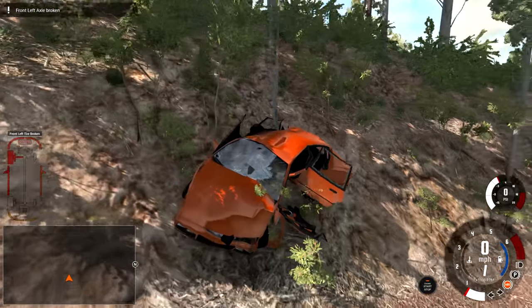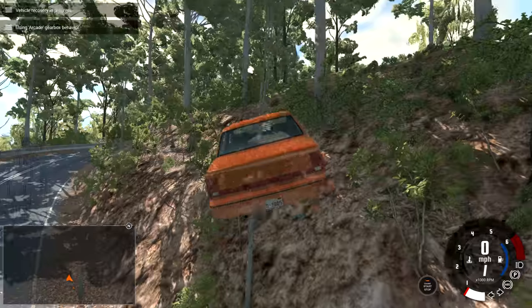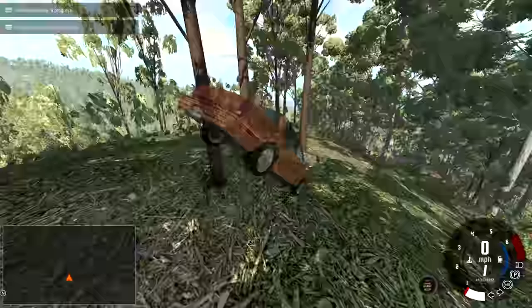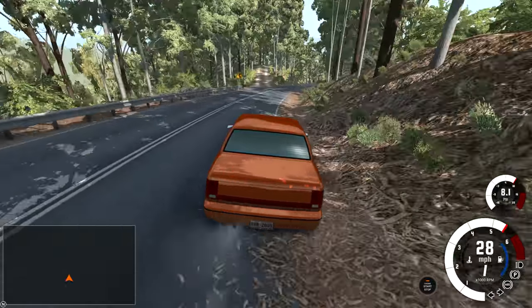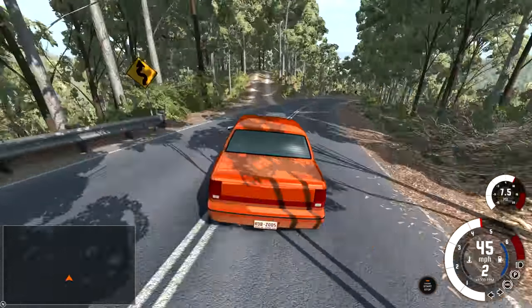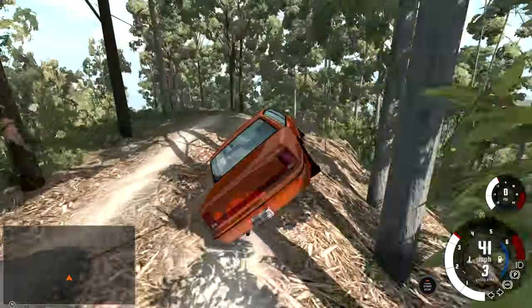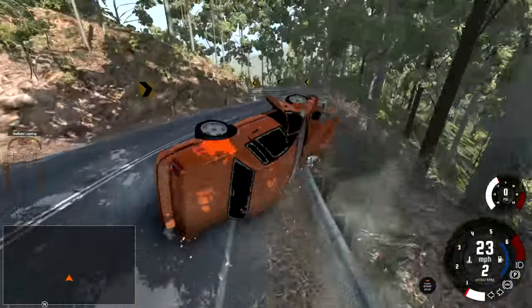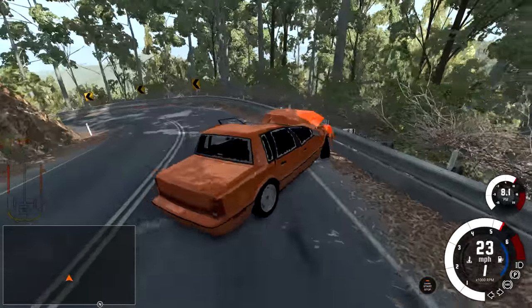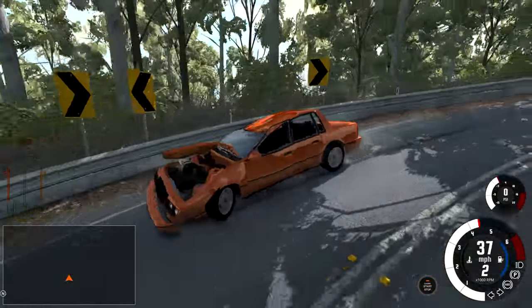There is absolutely no hope of being able to drive out of this, so let's bring the car back up in front of the ramp and try to drive it again. This time we're going to drive through it successfully. To do that, you just need a little bit of luck and really good alignment. We got the alignment, we got the luck — and can we land upright? Yes, we got all the luck there is to have. We can keep on driving.